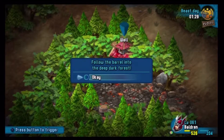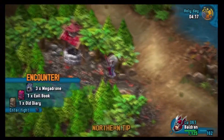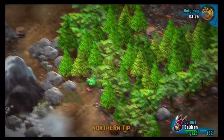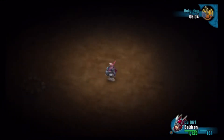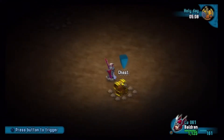When you look at the well, it says: follow the barrel into the deep dark forest. There's the barrel it's talking about right there. Come down, go southeast, and then northeast — it'll drop you in a little hole. It's in the southeast corner. Use a little magic light to see your way around.